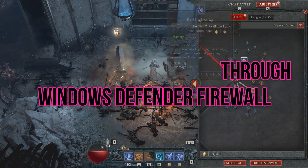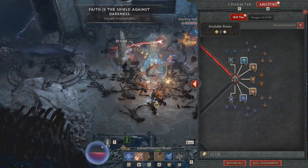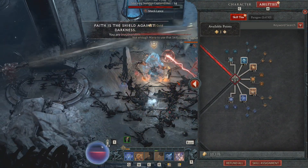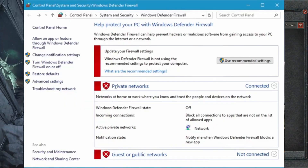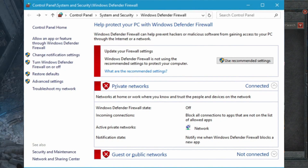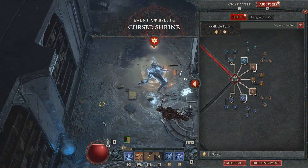Make Diablo 4 one of the allowed applications on Windows Defender Firewall. The Windows Firewall may block your access to the game and its servers, making it crash while also locking up the Battle.net client. One way to work around this issue is to open the firewall and network protection from your Windows security and make your way to the allow an app section through the firewall option.